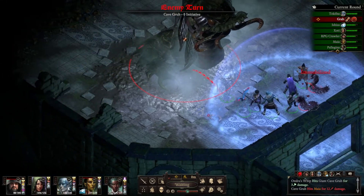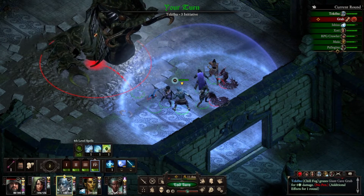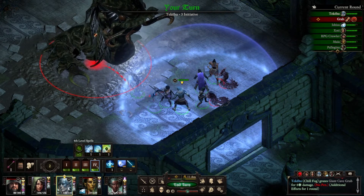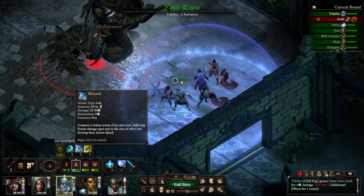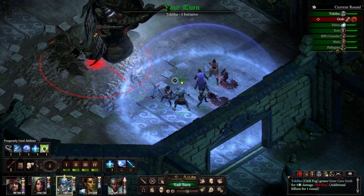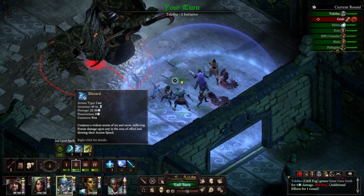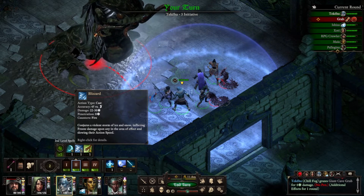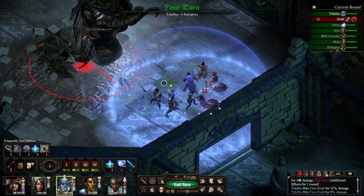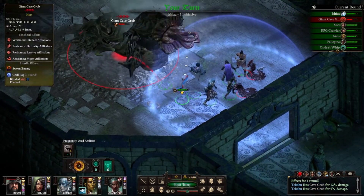I have no idea what it's going to attempt to grab. Let's go with blizzard again — actually I'm going to save blizzard. We're just going to do a normal attack. And it just grabbed... who did it grab? Pelagina. That's cool.